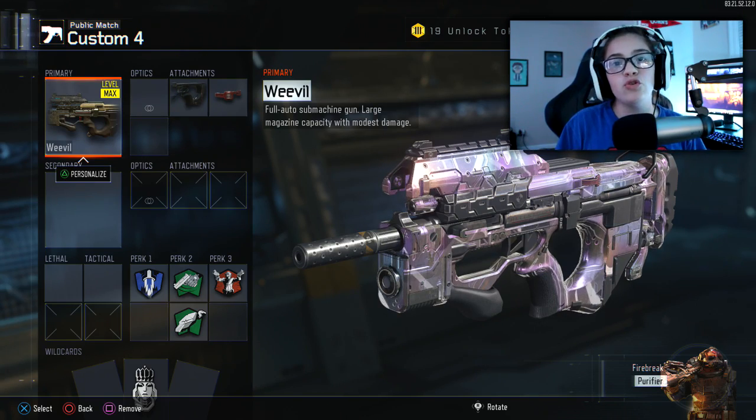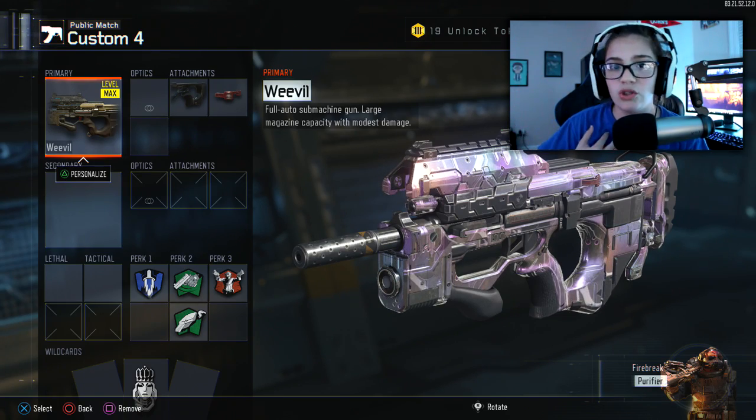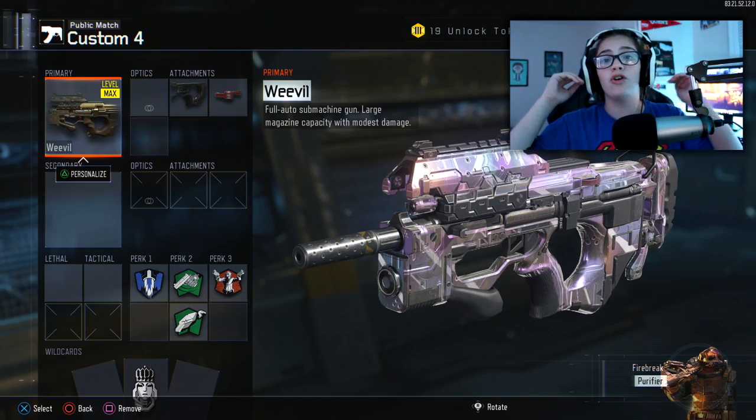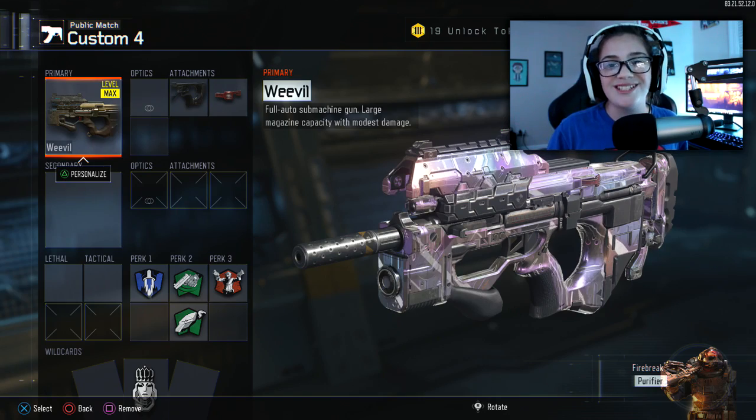Today we're gonna go into a game and see if we can find anybody with the Weevil, but we're gonna use the Weevil ourselves and test — does it still have the skill level we're aiming at? Is it still good? Does it not do good at all? Is it terrible? We're gonna test it out today.